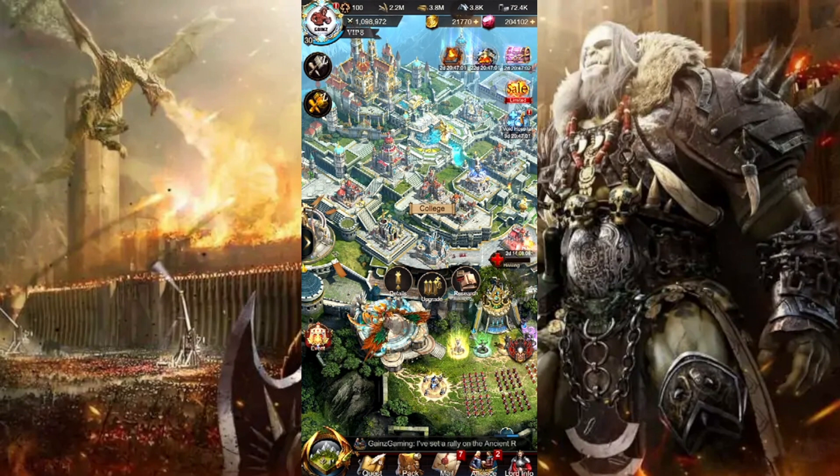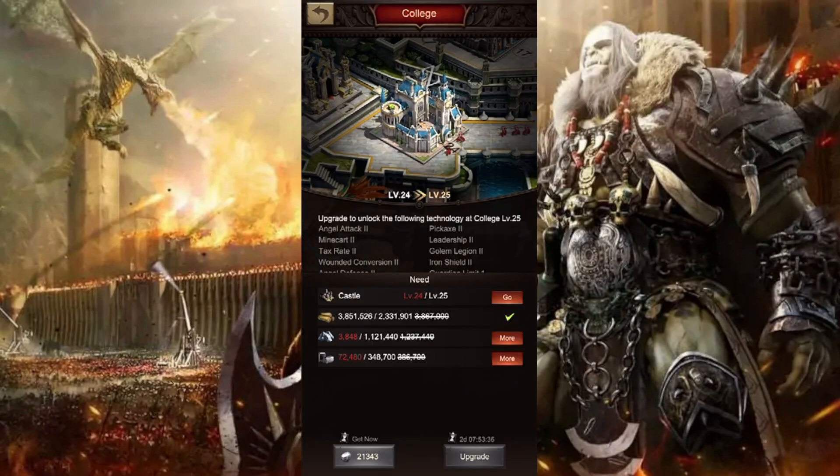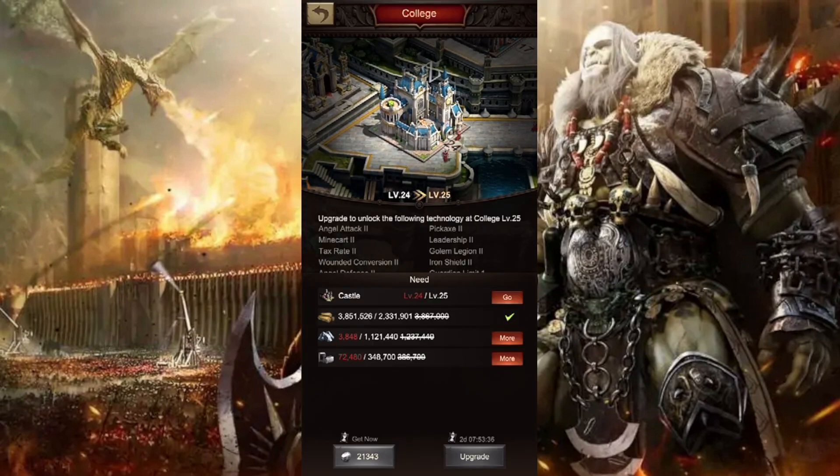When it comes to your college, you want to make sure you are continuously upgrading your college with your castle level. This is vitally important. As you are upgrading your castle, you want to make sure you are also upgrading your college. This will not only allow your research to be done faster, but you also unlock more research as you go on.